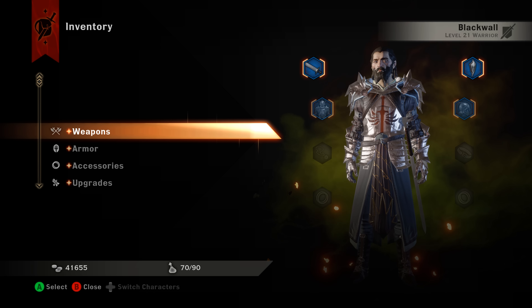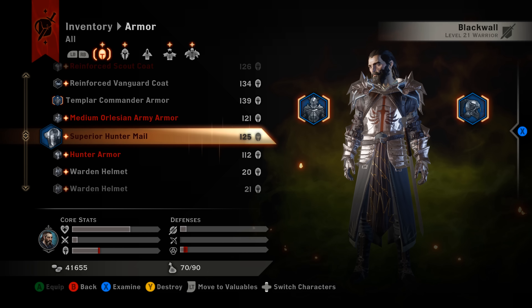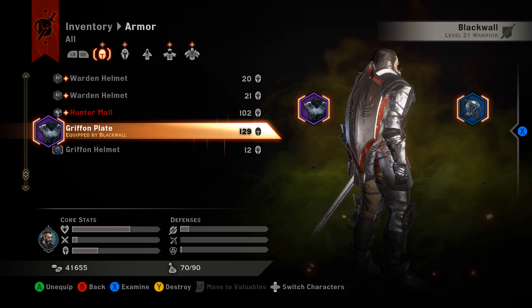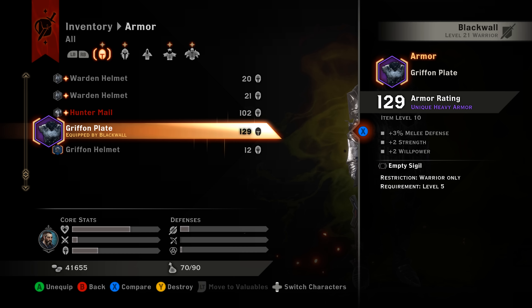Let's go into our inventory and check out that armor so you can see what it looks like. We'll grab Blackwall, slap it on him — and there is the armor.